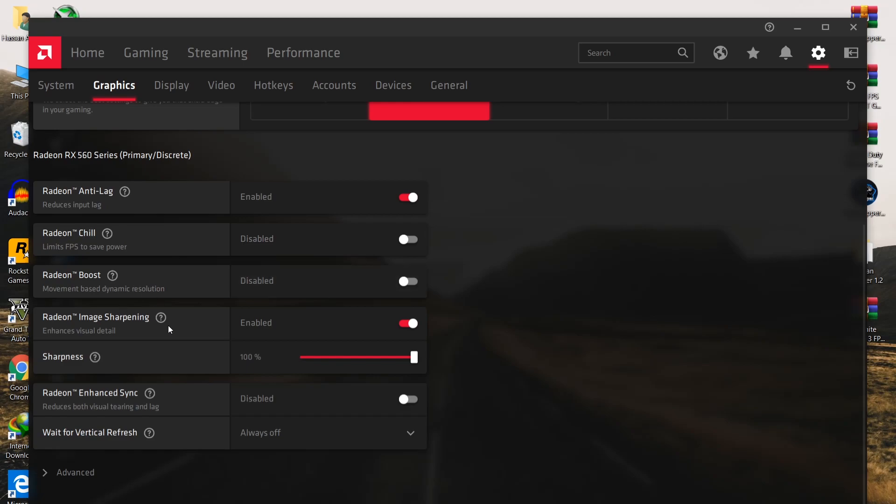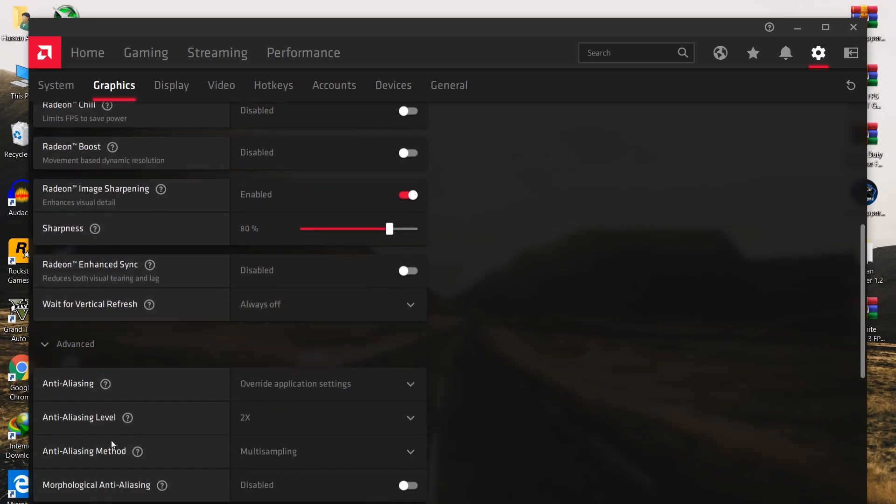Now go to Radeon Image Sharpening - enable this option and set the sharpness to 80%. Here, Radeon Enhanced Sync - disable this option. For Wait for Vertical Refresh, which is V-Sync or G-Sync, set it to Always Off.